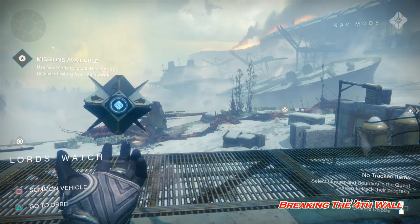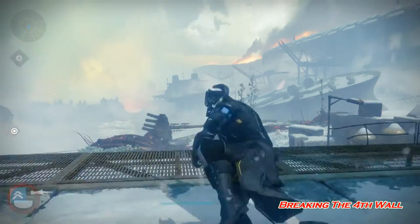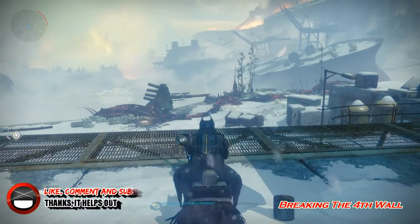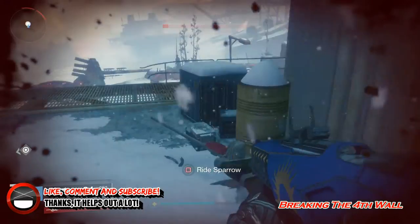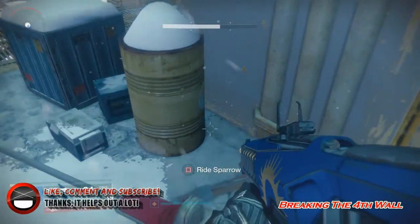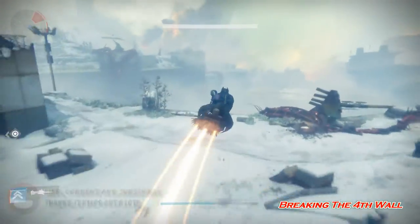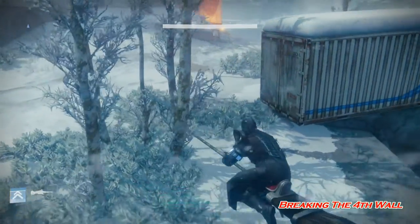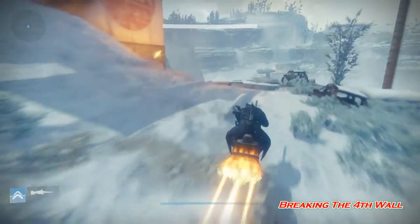Now that we've actually landed, let's get on this sparrow and actually watch it. Let me jump off real quick — and that's what it looks like, an actual broom! With a seat though, so it's more comfy.